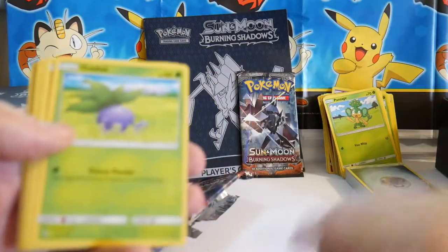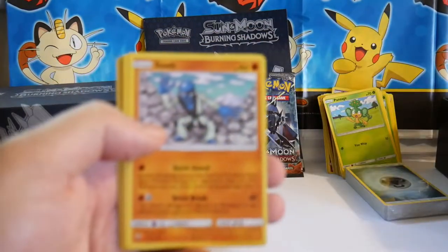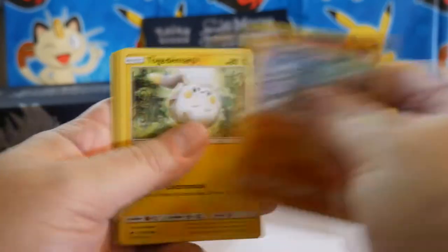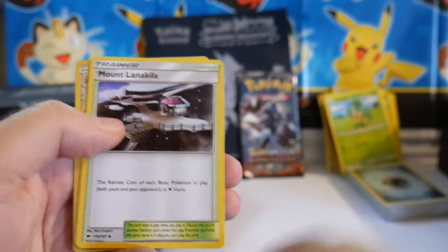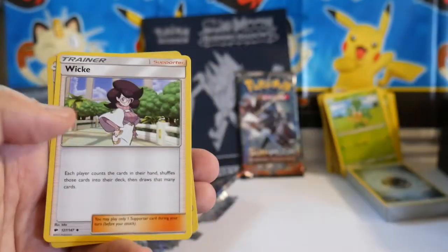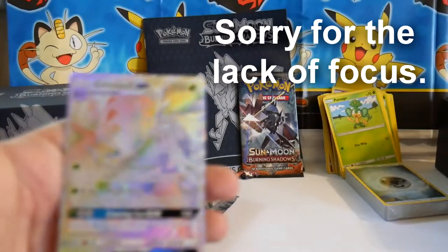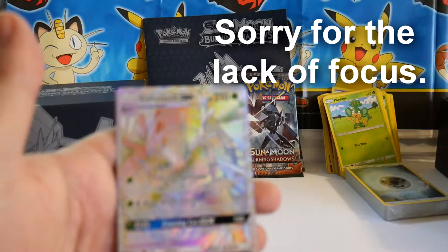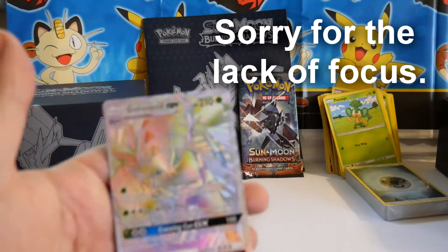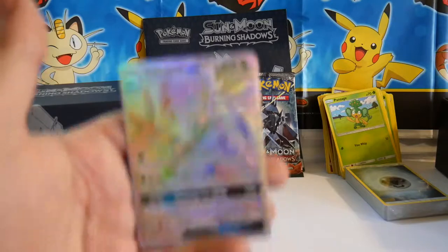Pack seven: Duskull, Audish, Mudbray, Salk, Togedemaru, Energy, Wishful Baton, Mount Lanakila, a Wimpod, Porygon 2 Reverse — and oh man, check this out: a Golisopod GX Full Art! Look at that. Nice.